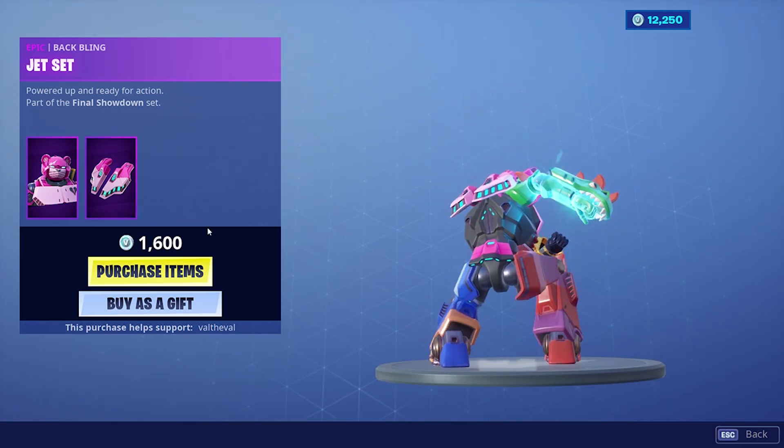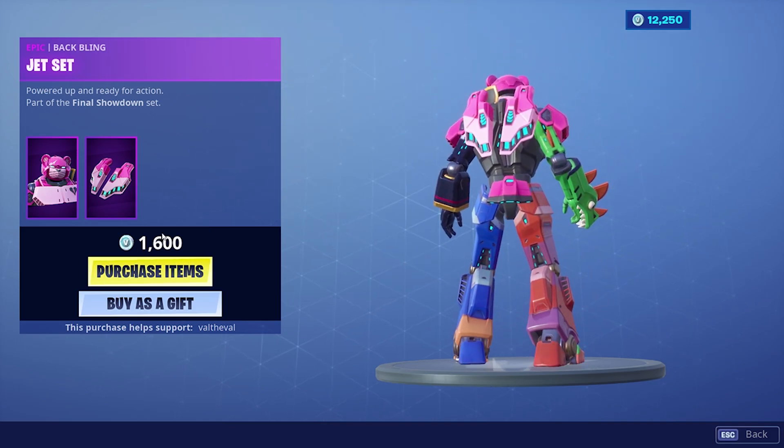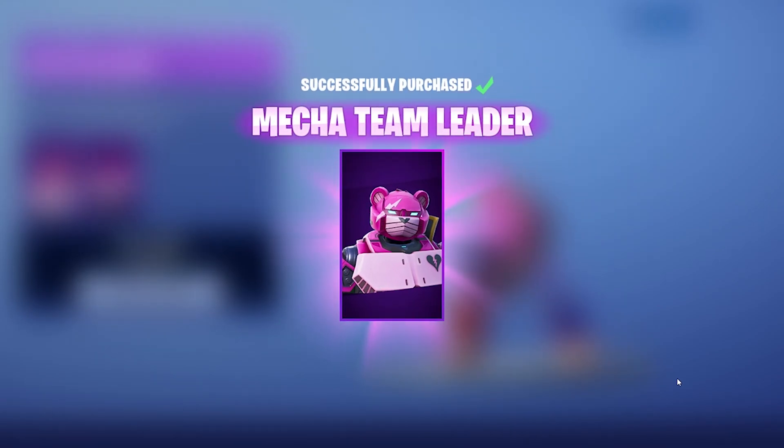Alright, let's go ahead and cop it. One thing that's interesting about this skin is it's epic, but it's 1,600 V-Bucks. Usually epic skins are 1,500 — correct me if I'm wrong, though. Pretty sure they're 1,500, right? Because Legendary's 2,000, epics are 1,500, and Rare's like 1,200. Well, let's go ahead and cop it — the new Mecha Team Leader.